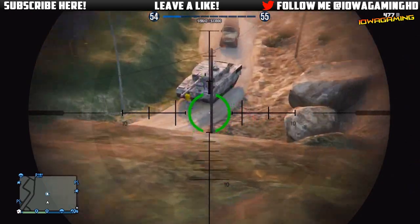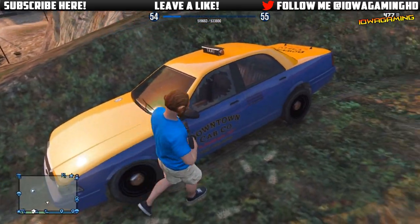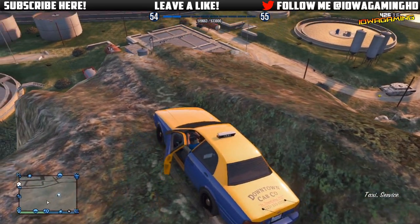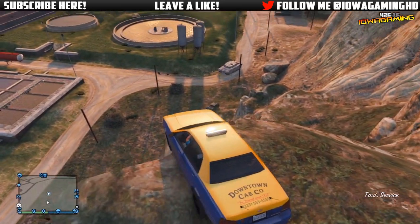Once the tank has spawned and is trying to come after you, have a friend stand in front of it, and once you guys have lost all your stars, drive down to the tank and simply steal it.